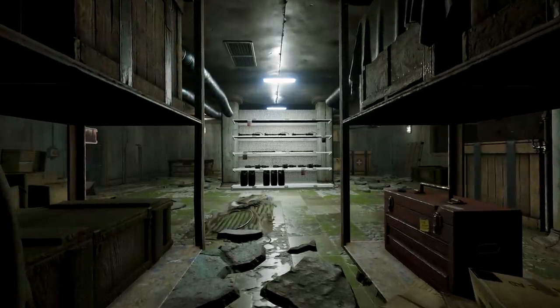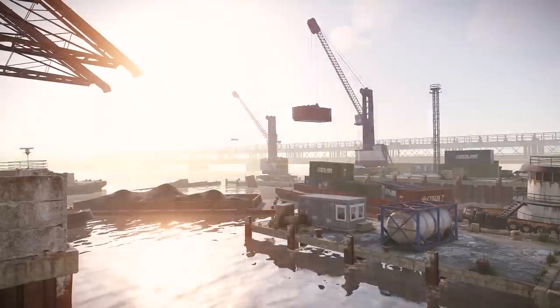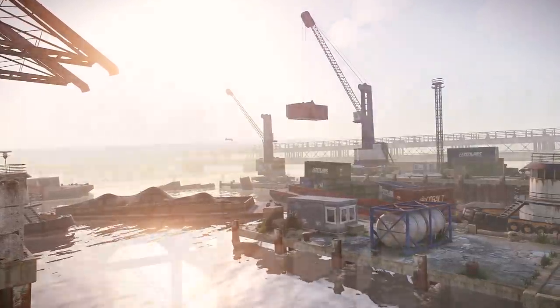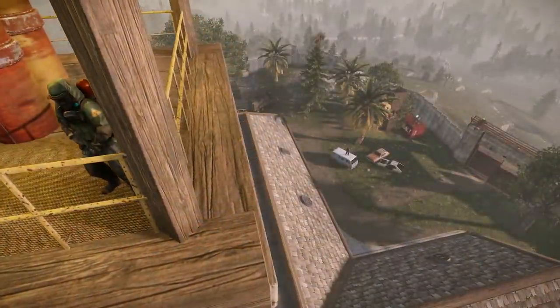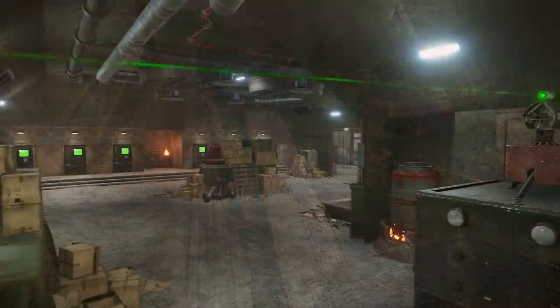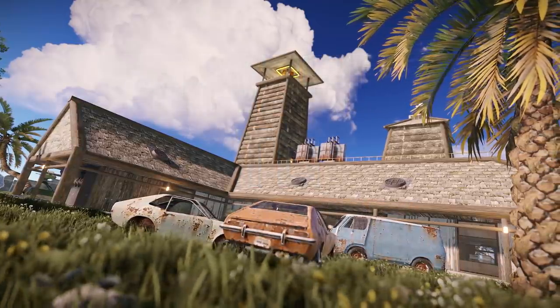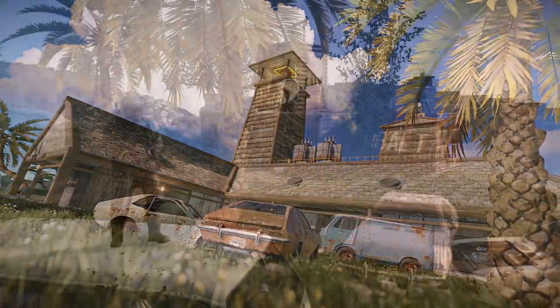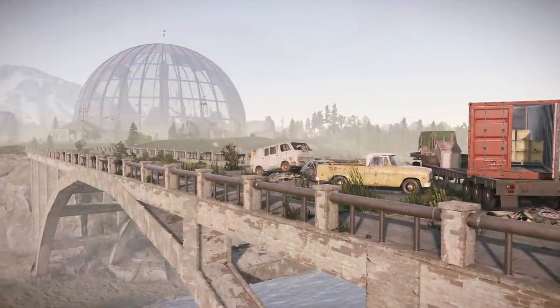I did say there are pretty much all the standard monuments here too, but one is conspicuous by its absence — the scientist compound. Well, it is actually here in the centre of the park, with all the facilities and shops you'd expect to find. But it was subject to change and reimagined as the wooden compound, in keeping with the aesthetics of the rest of the park buildings.